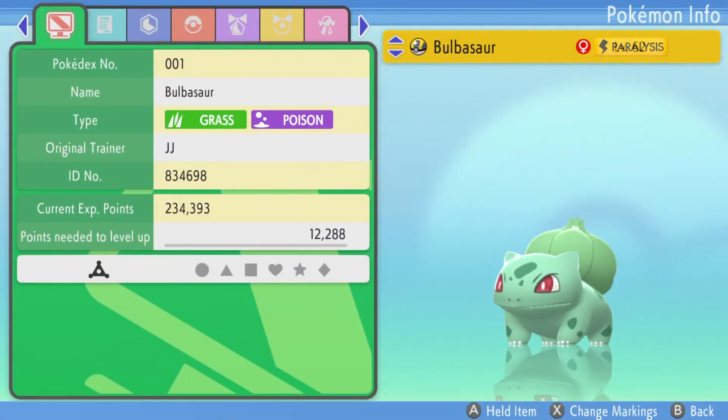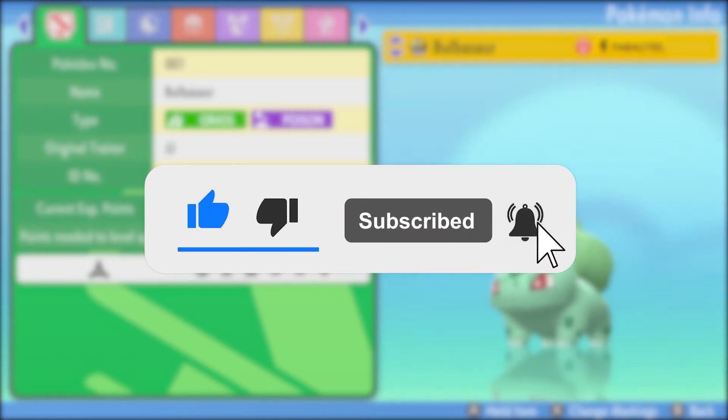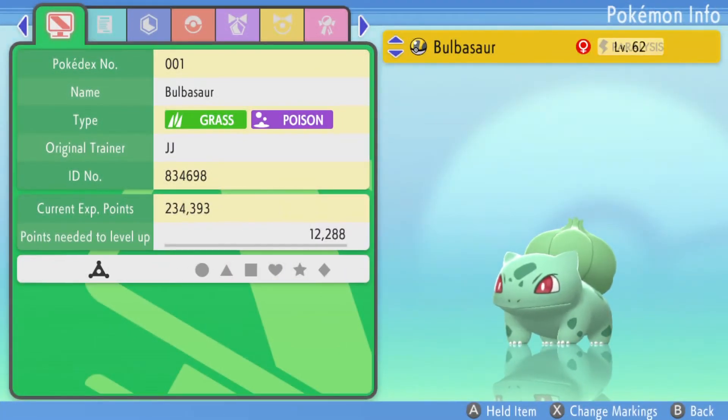That's how to get Bulbasaur on Pokemon Brilliant Diamond and Shiny Pearl. If you're new around here, I make simple Pokémon guides for all different Pokémon games, so be sure to check them out. Thank you everyone for watching. Bye!